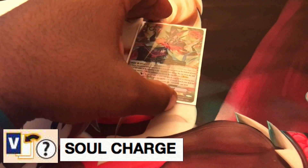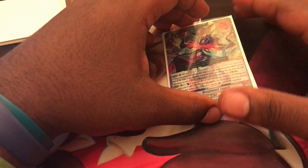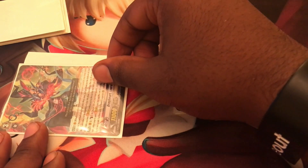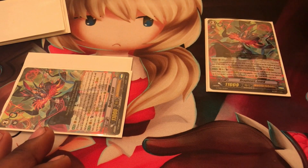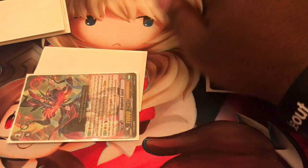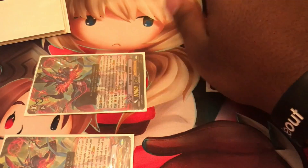Soul Charge means to move a card from the top of your deck into the soul - opposite of Soul Blast. Counter Blast is flipping a damage card face down, usually to pay for an ability cost. A special Counter Blast requires flipping a damage card with a certain name. Counter Charge is flipping the damage face up - the opposite of Counter Blast, just as Soul Blast and Soul Charge are opposites.